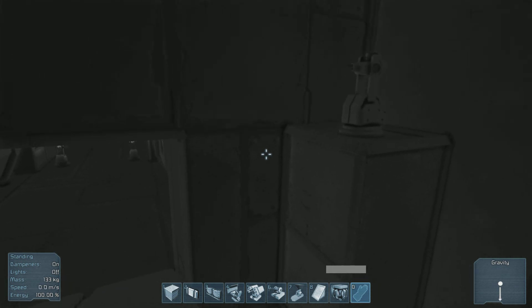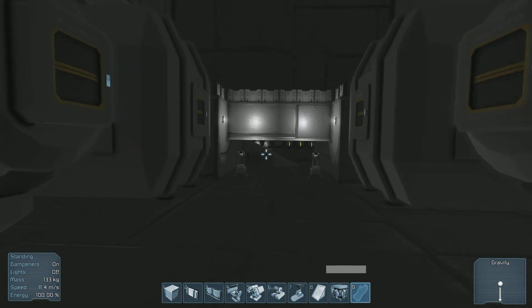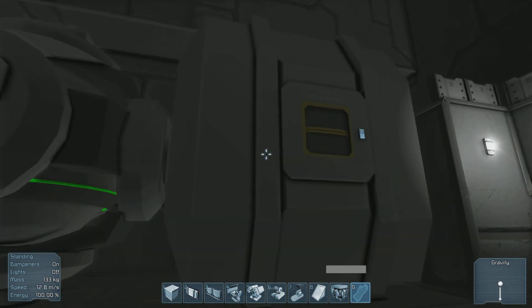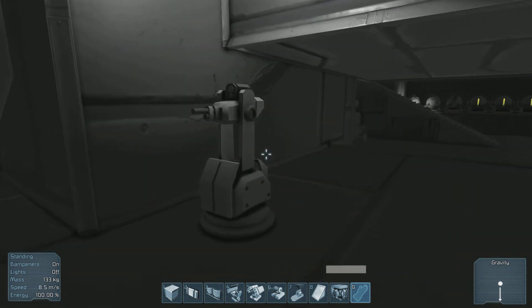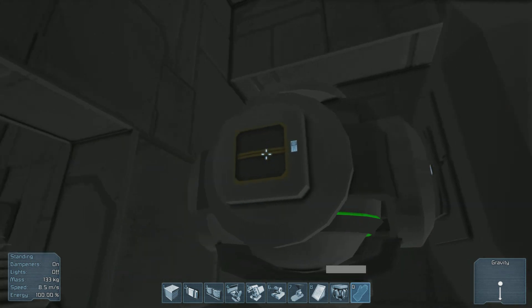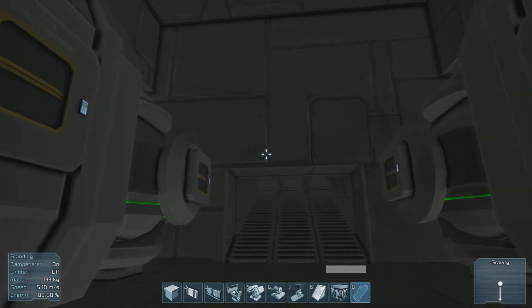Now there are two turrets here to protect this doorway if need be. You come down into here — there are two reactors and two large storage containers for supplies. These are used to store fuel that can be used for the reactors, if they allow fuel to be stored in these — that would be its purpose.